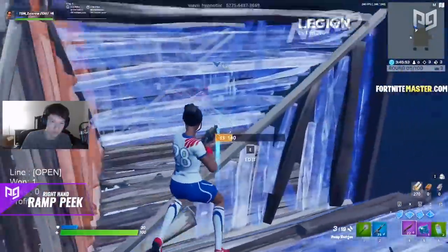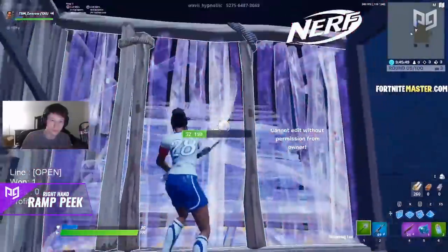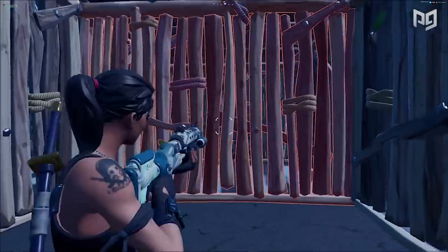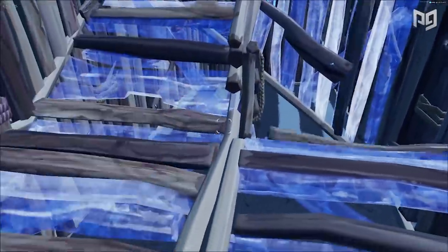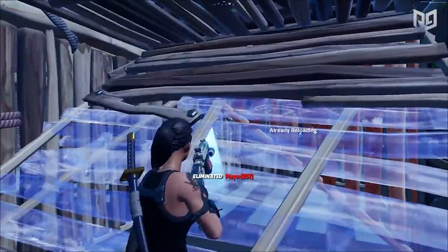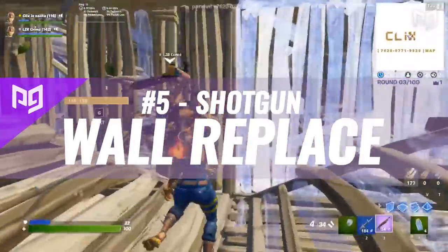Check out this clip of Zexro using this technique to score an easy kill on an opponent holding his wall. If your opponent tries pushing into your box, head to the back of your staircase, crouch, reset the edit facing toward you, then while touching the back wall flip it back around to form the ramp phase technique we went over first. This is a great way to transition into another trick and can score beautiful kills on unsuspecting players.